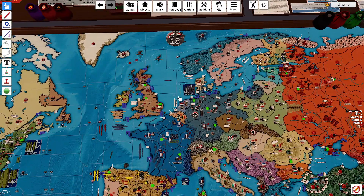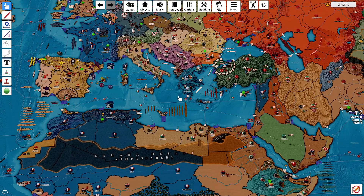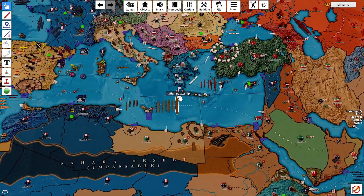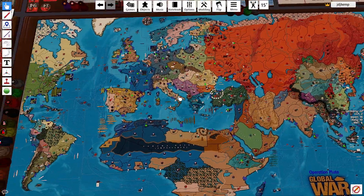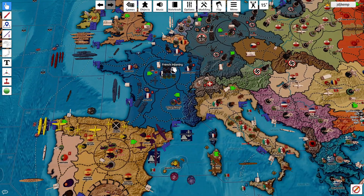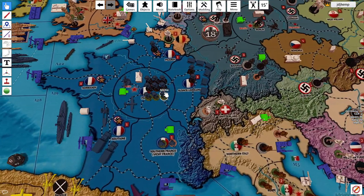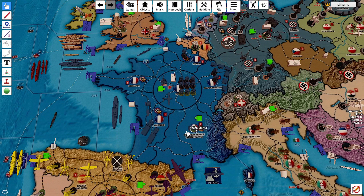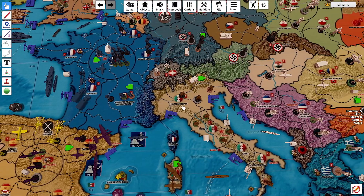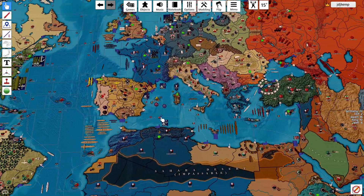Alright, welcome back everyone to Operation Pluto. This is the Italian January '37 turn and the German July '37 turn. So we'll hop right into it. There is one housekeeping item to take care of first: the French infantry from Chateau moved from French Somaliland to southern France towards the tail end of his turn. Adelwolf forgot he had just dropped it off that turn and moved it into Paris, so it's still in southern France instead.